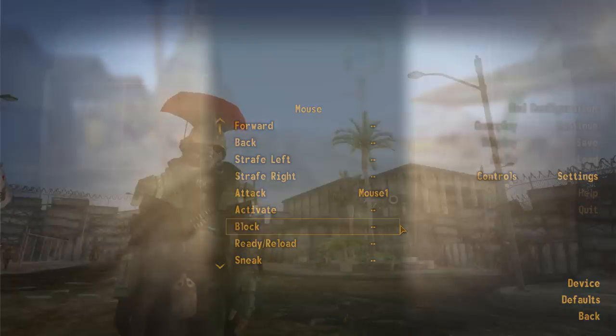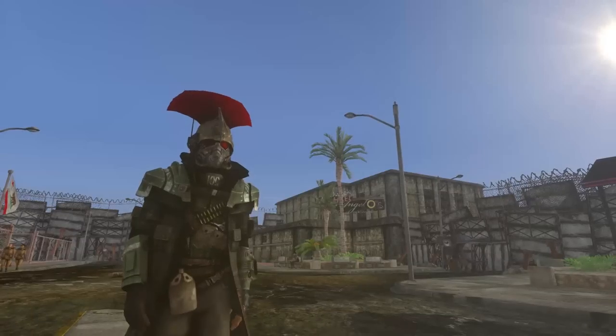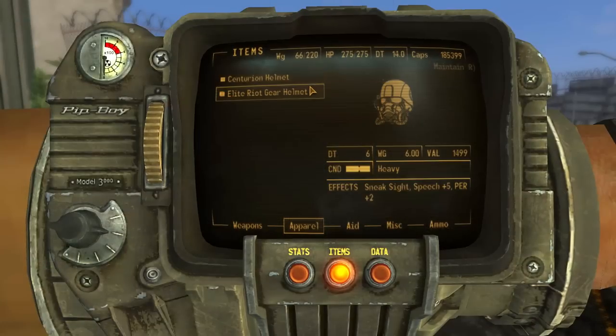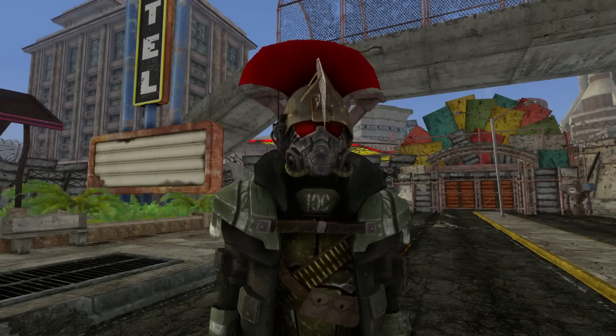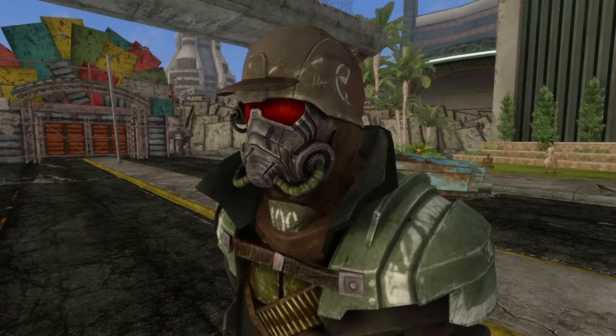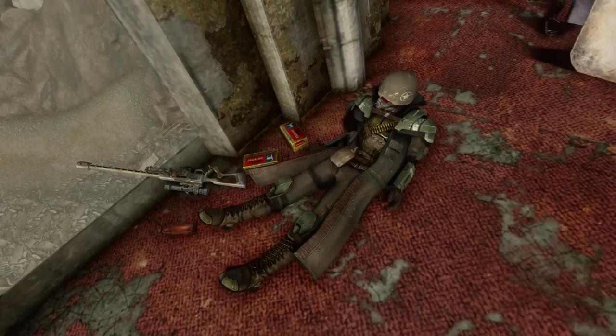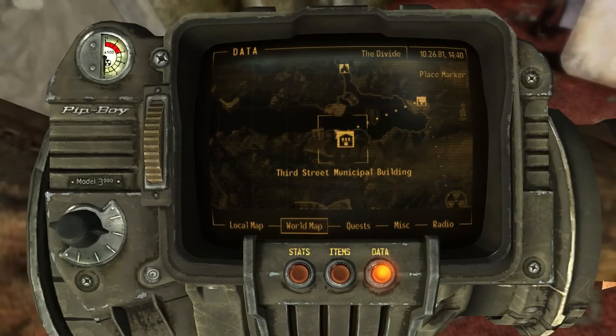You can wear certain hats and headwear together with the Elite Riot Gear Helmet at the same time, causing both items to give their benefits simultaneously. This exploit works with the Centurion Helmet, First Recon Beret, Daniel's Hat, Legion Explorer Hood, and others. The Elite Riot Gear Helmet can be found at the Third Street Municipality Building in the Lonesome Road DLC.